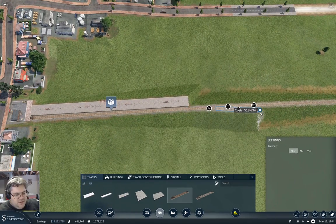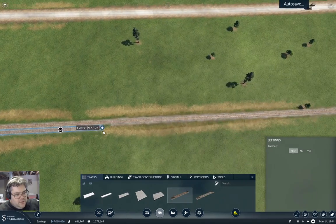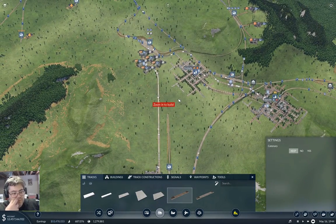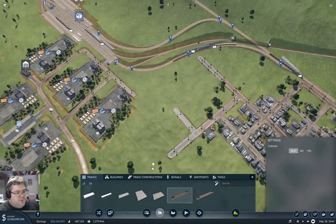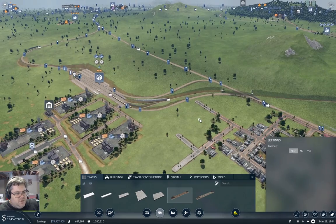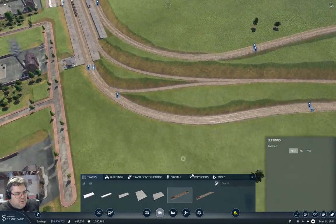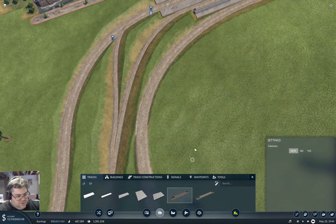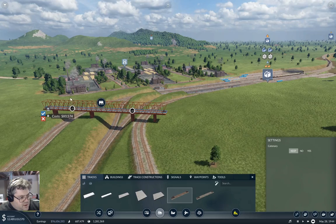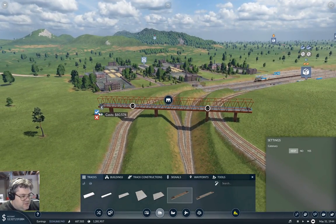We're probably going to want to double track it because we have like 12 billion dollars, so we might as well. So we come through here and we just swing through this way, but we've got to get over all of this mess. That's going to be a lot more challenging. Well, we could go under this. Go up three — can you get across here? Yeah, that's acceptable.